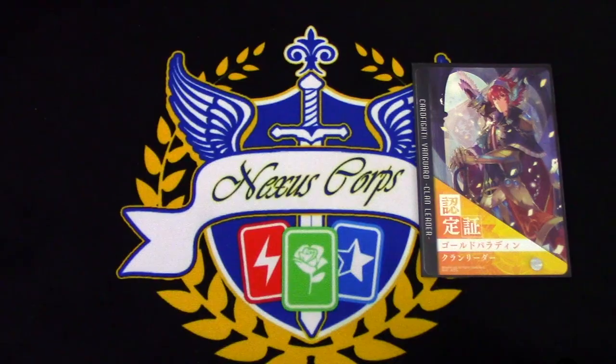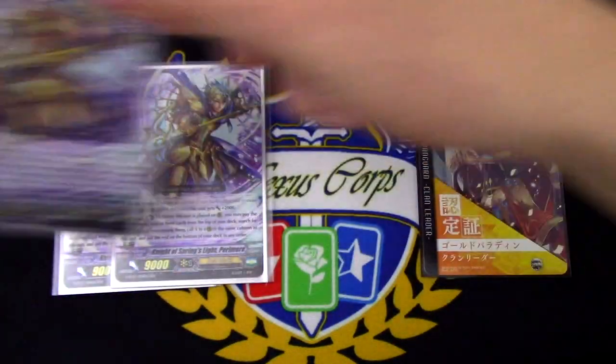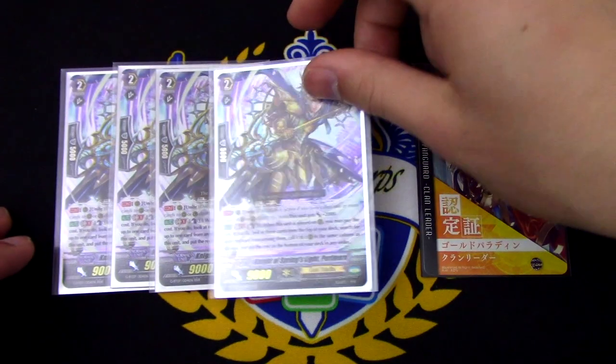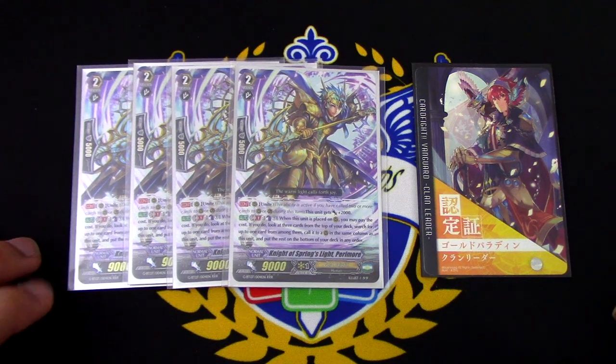Moving on to the grade 2s. You will be playing 4 copies of, not Pelennor, but Knight of Swings Light, Paramore. Paramore's skill is Continuous Unite. If I have called 2 or more cards during the turn, to Guard or Rear Circle, it gains 2,000 power.